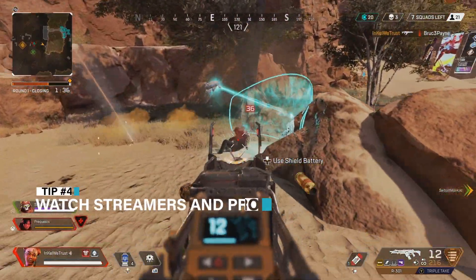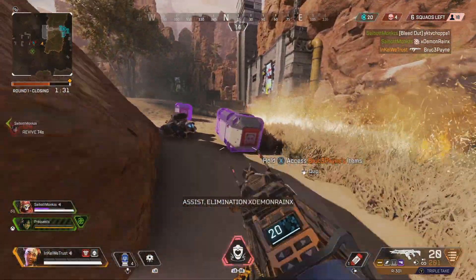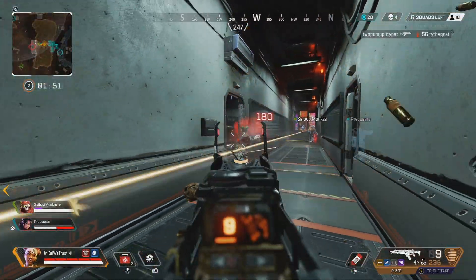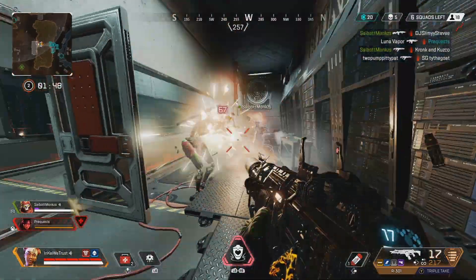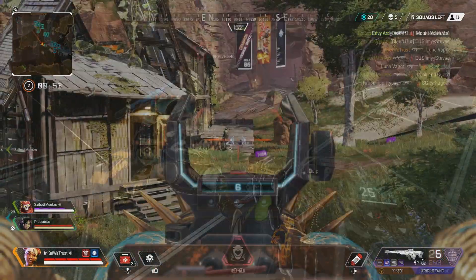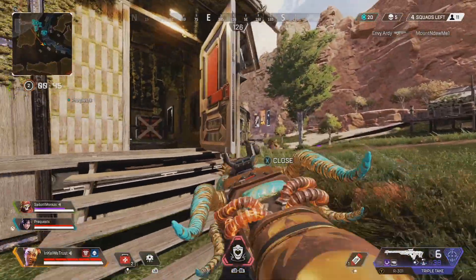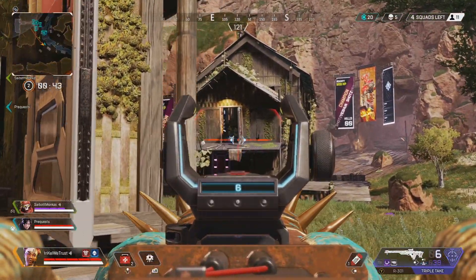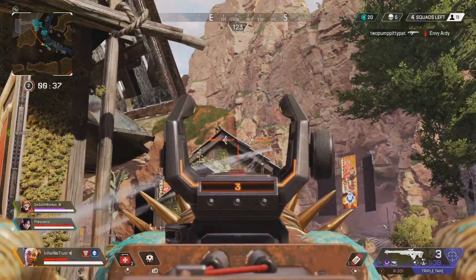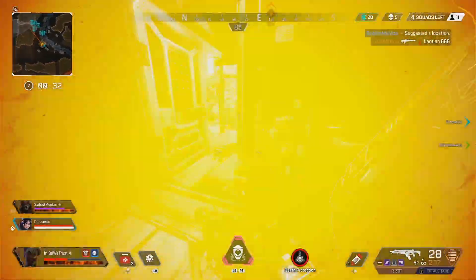Tip number four: watch streamers. And this really goes for improving at any game, even outside of Apex. I know a lot of people, myself included, would rather play the game than watch someone else play it. But if you have some extra time, tune in to a streamer. Most of these people have already put in multiples of the time we will ever spend on it, and it shows. They know the ins and outs of the game's mechanics and the maps. I remember when Apex was new and learning to block doors while healing from Dizzy. I'm sure I would have figured it out myself at some point, but there's no telling how much time it would have taken me. There are so many techniques already out there and there's no point in figuring them out yourself when you can pick them up from a few minutes of just watching.